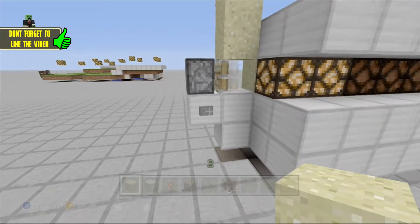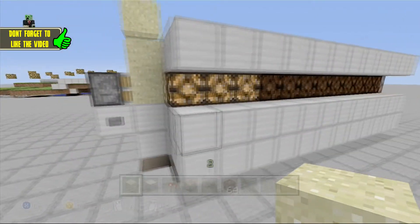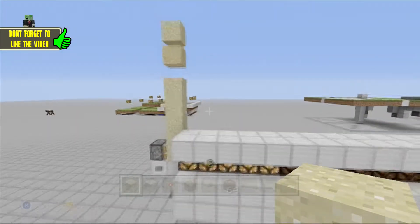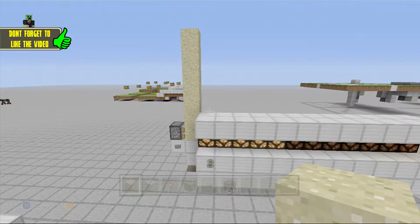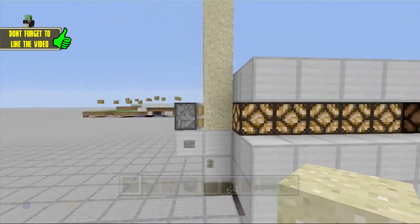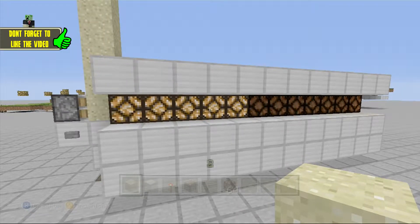So we've got one, two, three, four, and five and so on. This is probably the most simple build you guys will see in a while. The max is 12 lights — you can go to 10, you can go to however many you want.